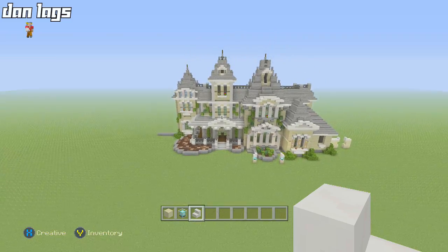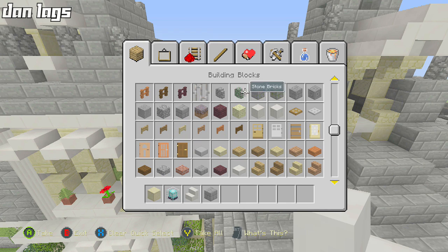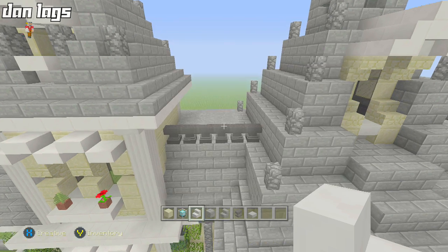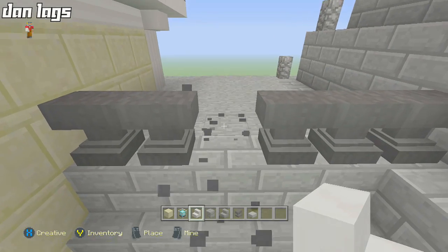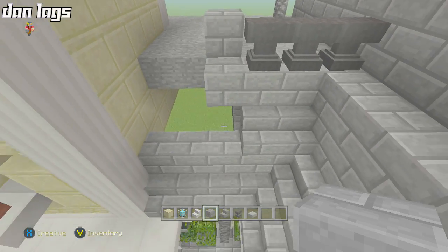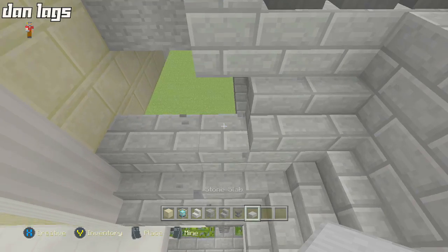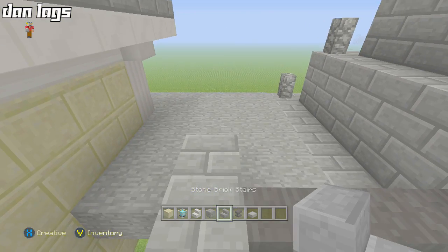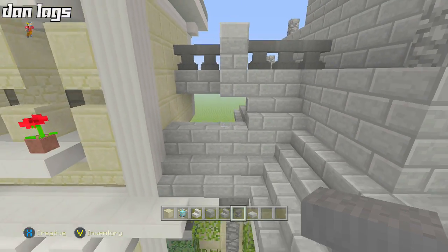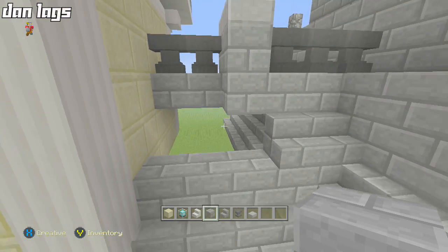I think the front yard is pretty good for now, and we'll add more later. One thing I want to change is up here — I want to make it look a little better. Also, I want to appreciate those of you who have sent me pictures on Twitter of your interpretations of this build — thank you guys very much for the support. A lot of you have been taking the idea and changing it a little bit, making it your own, which is really cool.